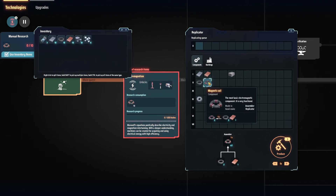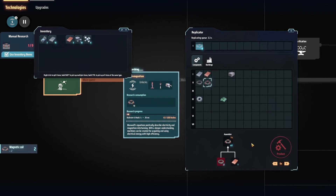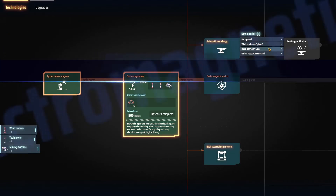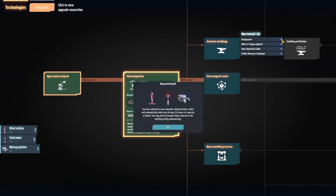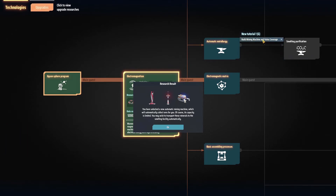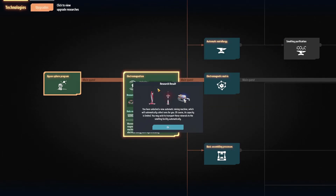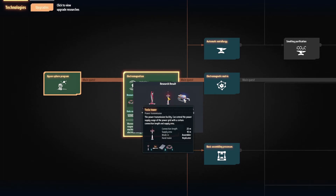Gonna need some magnets. We produce two, so I just need to do this five times. I thought it was doing it in the background - you have to do manually, manual processing. Building mining machines and vein coverage. Research. Power nodes and mining.